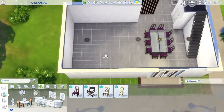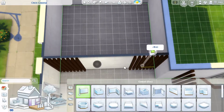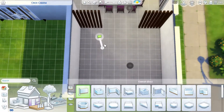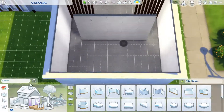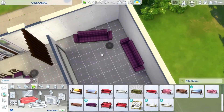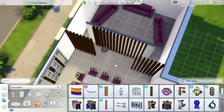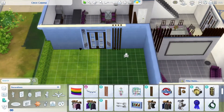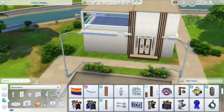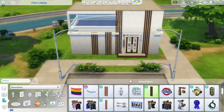Now I'm putting down the dining area and also the living room area. I wanted it to be a little bit closed off from the other area because I wanted to use that huge TV. I again used that wall decoration piece — I just think that it looks really cool, so I wanted to put it down a lot of the time.